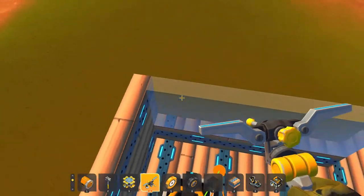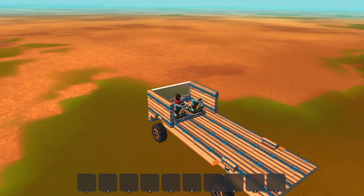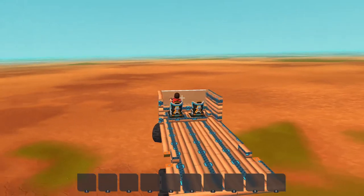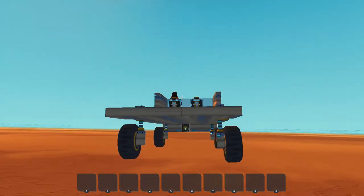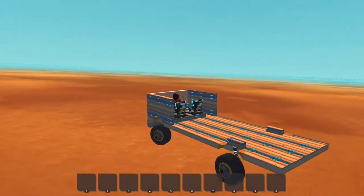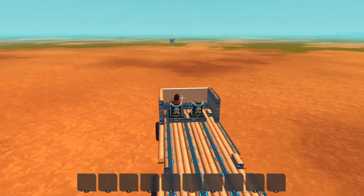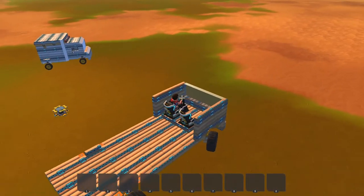Oh my god, this thing barely moves. I know it can't be at speed one, but — okay, can it drive now? Still too slow — this thing is a fire truck, it needs to be fast. Maybe like that. Why do all the emergency vehicles I make drift? This thing is so uncontrollable — this is not normal for a fire truck to do these kinds of things.